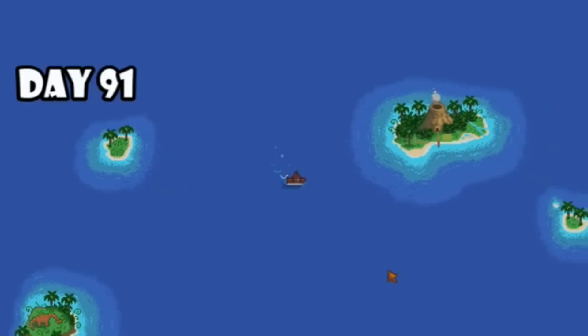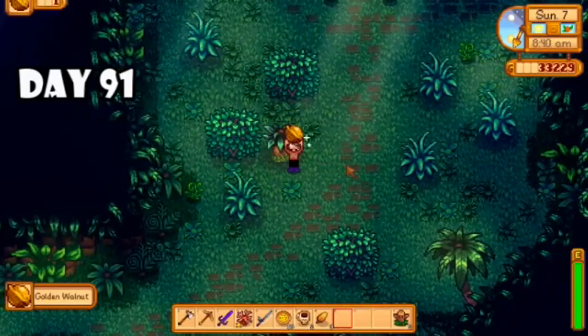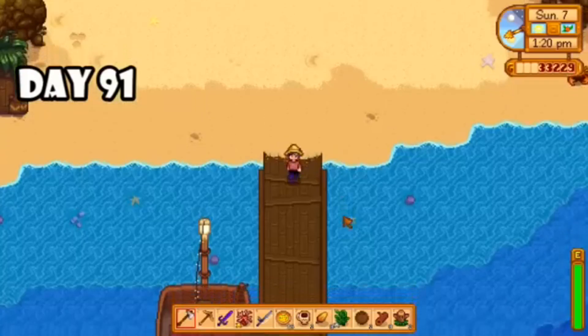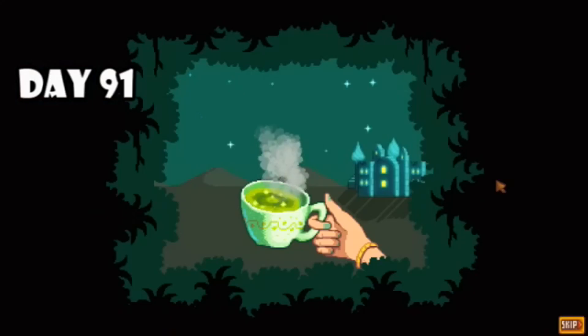On day eighty-nine I accidentally bought 15 pizzas instead of three, and ended up catching a squid that I could give to Willy for one of my quests. On day ninety I repaired the boat and gave Emily a gift on behalf of Clint — but it kind of backfired. I dropped off my hoe to upgrade it to steel level, bought a deluxe barn, and overnight the boat got repaired by Willy and Robin. Day ninety-one I decided to visit Ginger Island and started my golden coconut hunt. I met Leo — kind of — but then realized I don't have my hoe, so I ended up going back to Stardew Valley.